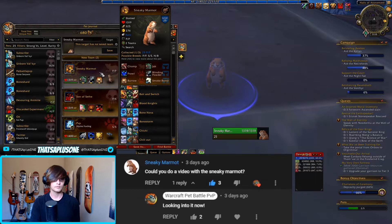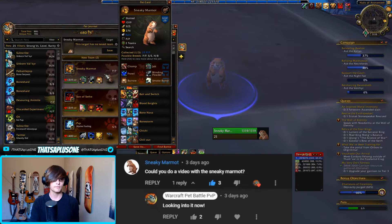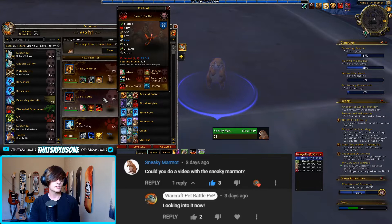It just packs a little bit more of a punch, and it has a little bit more style since it's always in stealth — it's a pretty sneaky guy. So we're gonna try and get some wins with it today. What I'm gonna try and do is use Dazzling Dance to enable not only the Sneaky Marmot using 276 speed — faster than Anubisoth — but also a Son of Seath to just outspeed most pets, and then from there just try to roll people over after we get a little bit of speed control. So let's hop right into it. Wish me luck.